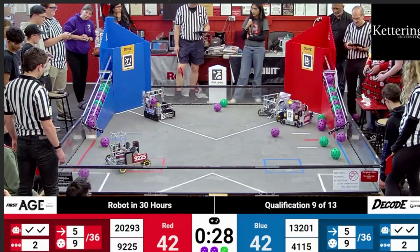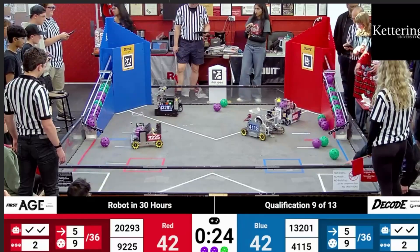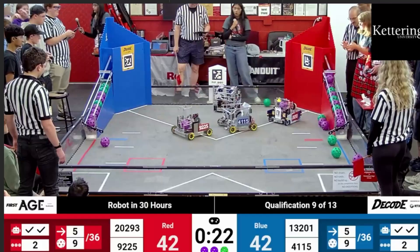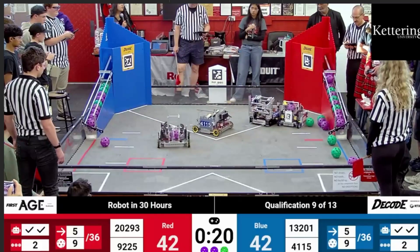The game is tied 42-42 with 20 seconds left. Every shot matters, and both classifier ramps are full — no alliance is going to open their gate and risk losing those motif bonuses. Both alliances are trying to stop the opposing side from scoring or get one last overflow in. The Blue Alliance goes for a stopping strategy while Red tries to fight their way to get one last overflow in. With four robots in the launch zone again, 20293 is setting up for their shot with a ball in their launcher, but 13201 notices they're right on the edge of the launch zone. A small push outside would make their shot illegal — and that's exactly what they do, pushing 20293 straight out of the launch zone. That's one whole overflow ball that would have swung the entire match.